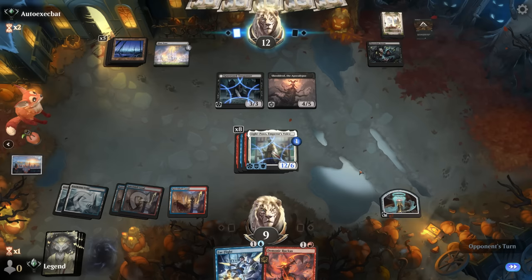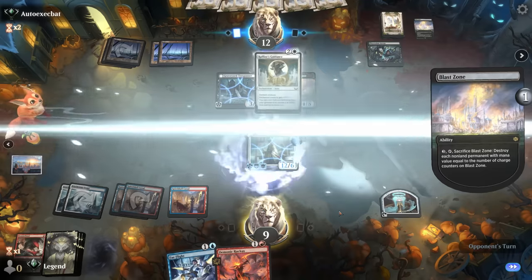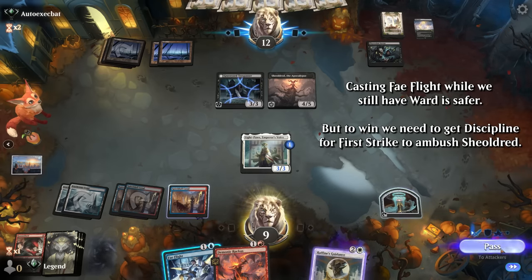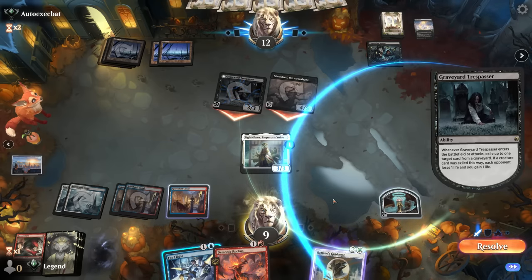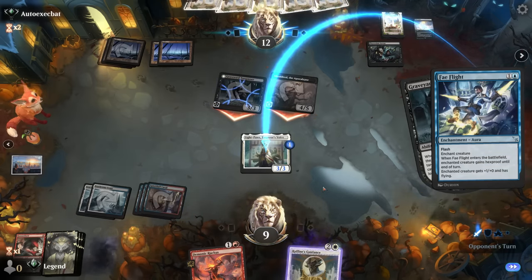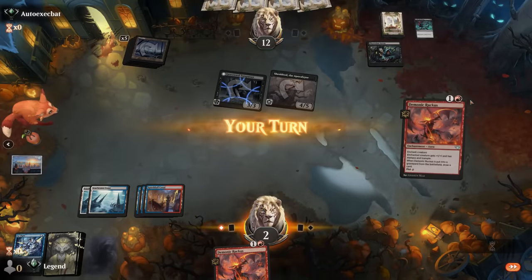Blast Zone — that can actually destroy all my one-mana enchantments, so that's bad news. Now we're probably not going to have lethal next turn — only a 3/3 Light Paws now. I'm kind of forced to use Fae Flight proactively, which means if they have removal they can now cast it without paying ward. They can get rid of my Guidance as well. I think I'm forced to cast this and if they have removal we lose, but I can't afford to take seven and then lose to Shield-Red. And yeah, Go for the Throat — wow, Blast Zone won them the game. That's unlucky. On to the next one.